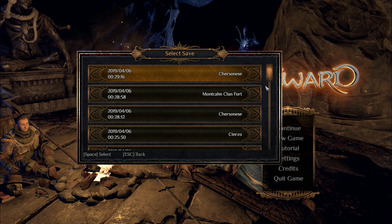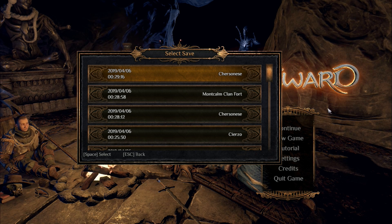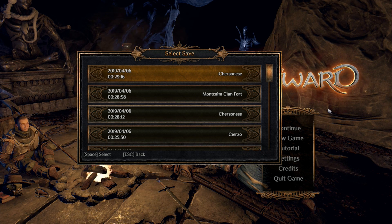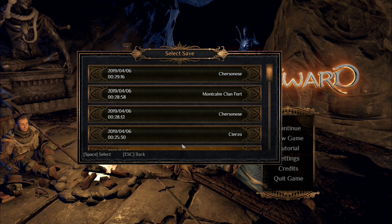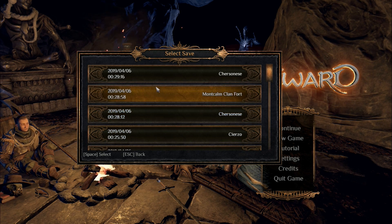If you want to turn off the debug menu, go back the way I showed you and just delete that file — that's all you have to do. You'll be able to reverse the process with no problem.